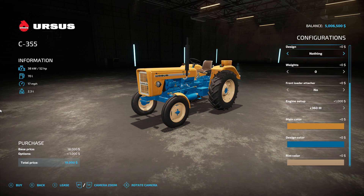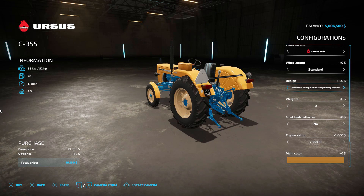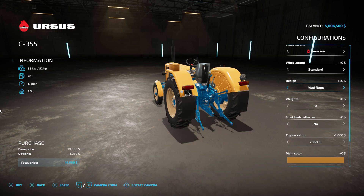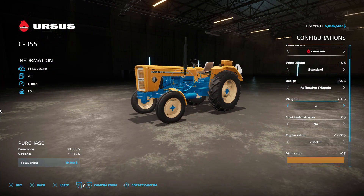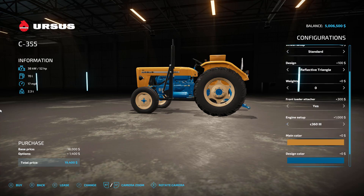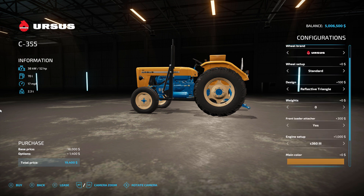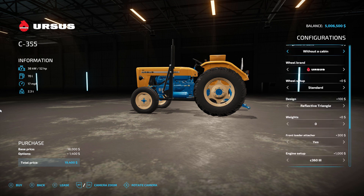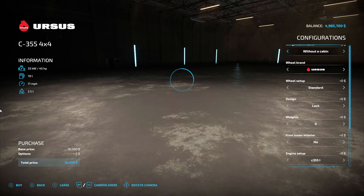There was no engine upgrade option, so I thought I could upgrade the horsepower on the MTC but I guess not. We can take this Ursus up to 52 horsepower, and we can put a front loader attacher on. The MTZ 82 came with its own front loader. Lots of options here - we're not really going to mess with all of these. We'll put on a reflective triangle - looks like they're missing the red part on that. We can even put a cabin on this one; it has quite a few options. Let's just buy it as it is.